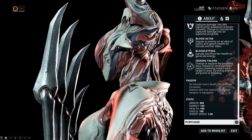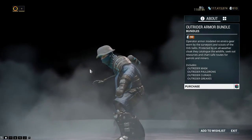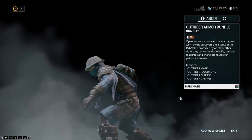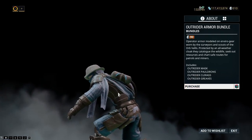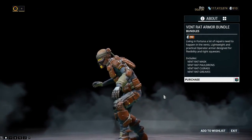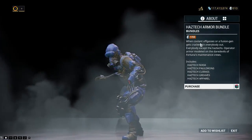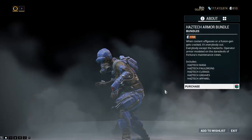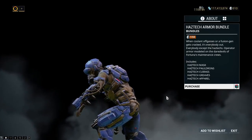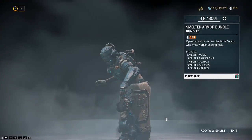What I'm actually looking forward to more than anything are silly little things like the new operator outfits available down in Fortuna. All four of these look a little more out of the ordinary from what we're used to seeing operators wear. They're priced in platinum and only add visual changes, but they do look really nice.